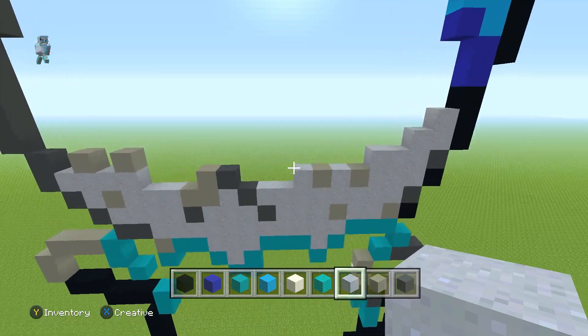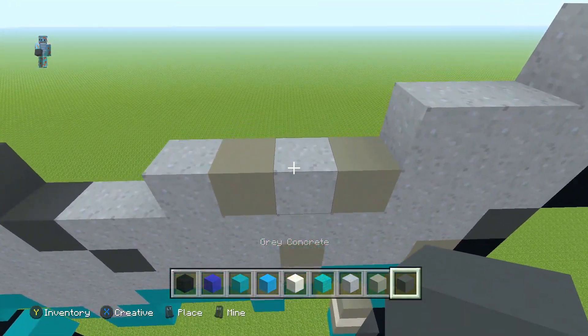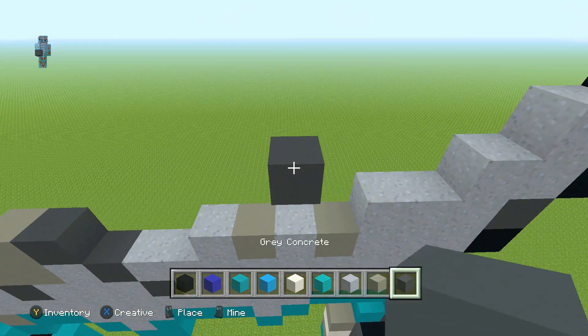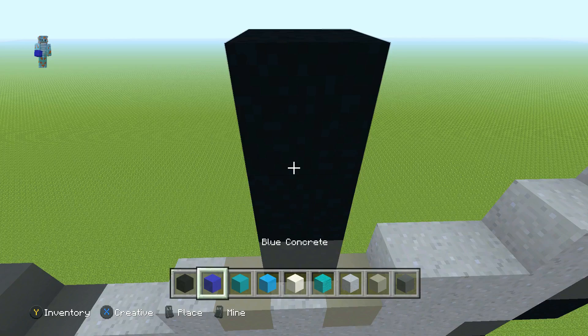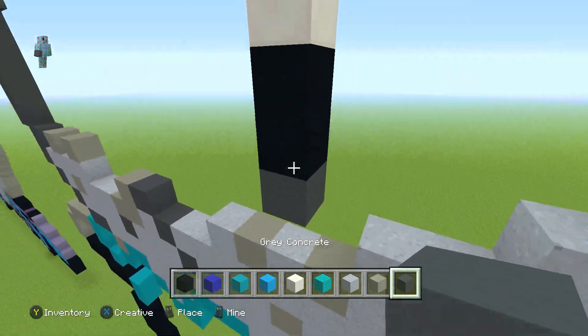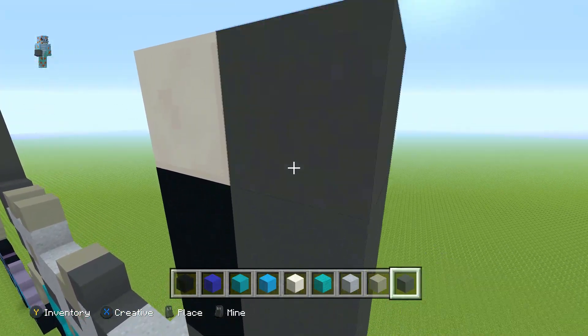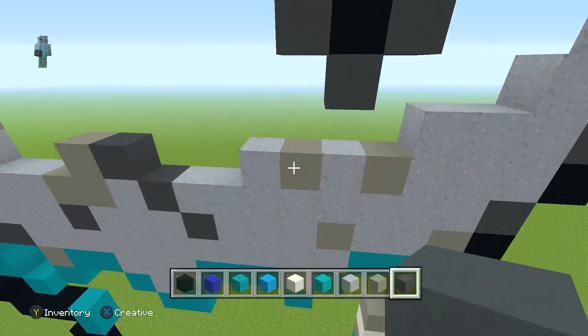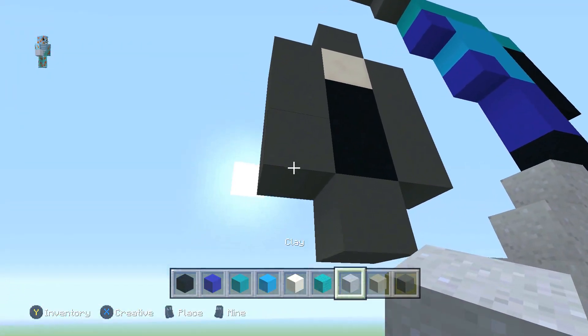Now for the eyes: get your grey concrete and from this section go two high, take the first one out. Place two black concretes on top and one quartz on top of that. Then with your grey concrete from the black concrete go up three times on both sides and place one on top of the quartz. Get one clay and place one here in the corner.